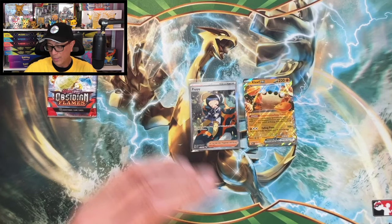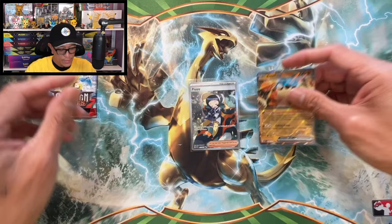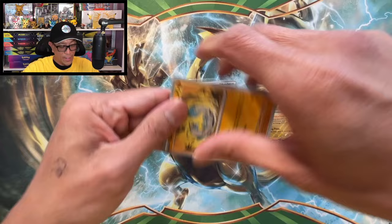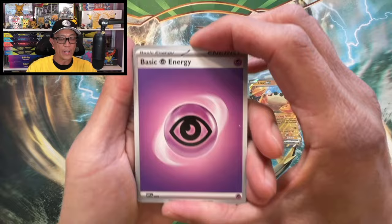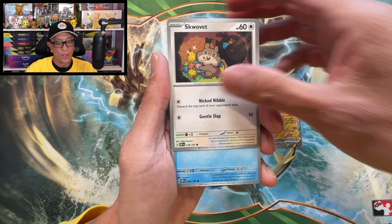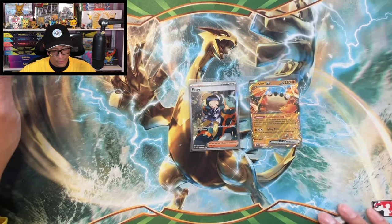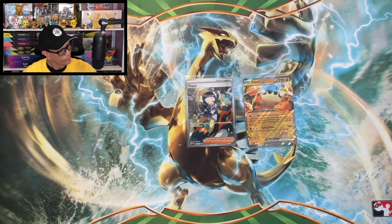Last Obsidian Flames booster pack. If you missed one of my previous videos, I received my PSA returns - 48 cards, guys. I revealed the grades of 48 of my most valuable cards in my collection, go check it out, it's going to be in the description. Grumpig reverse holo, Toxtricity holographic. From that box we pulled these two cards.